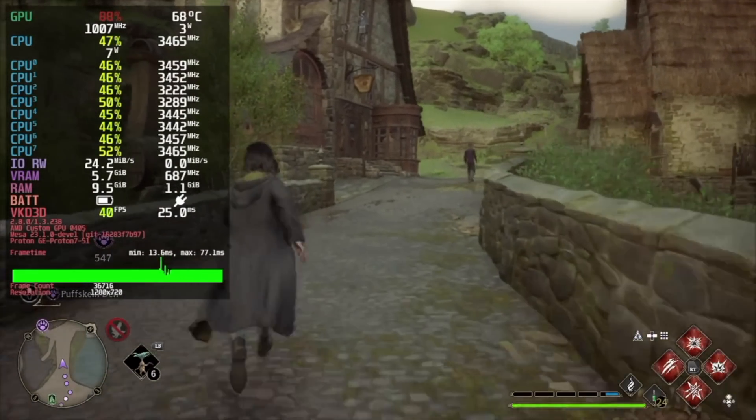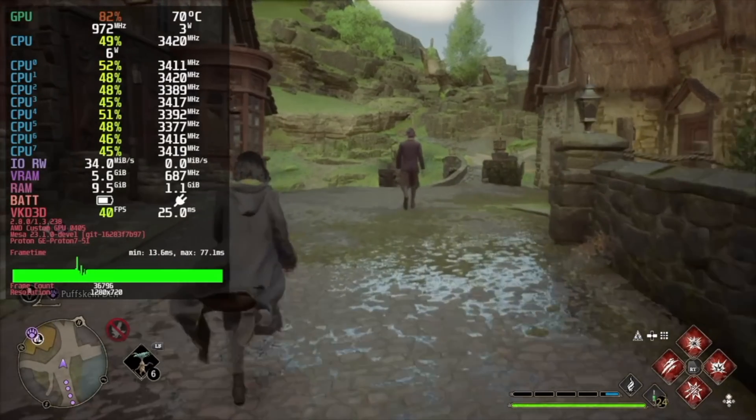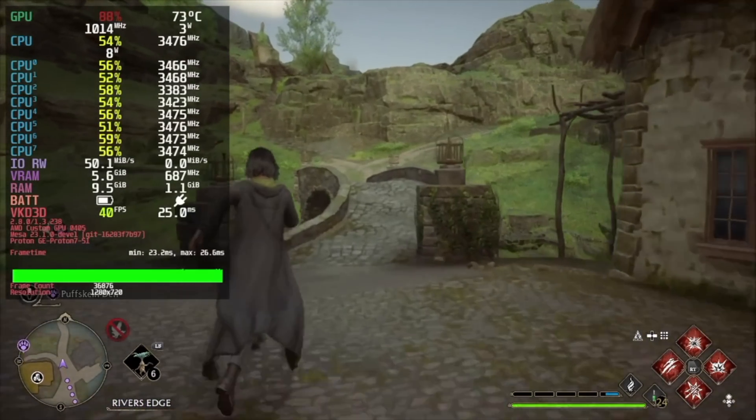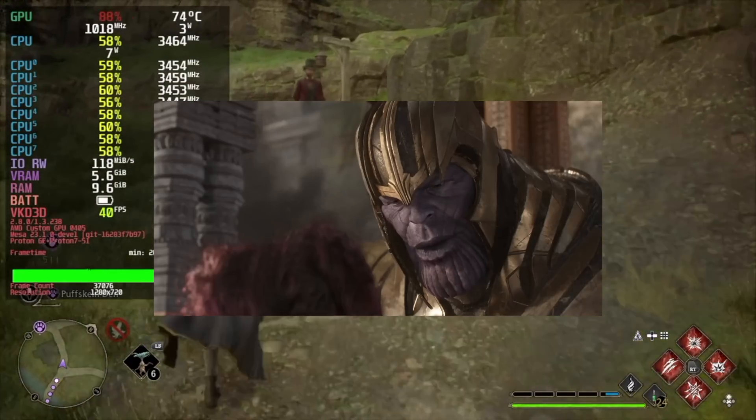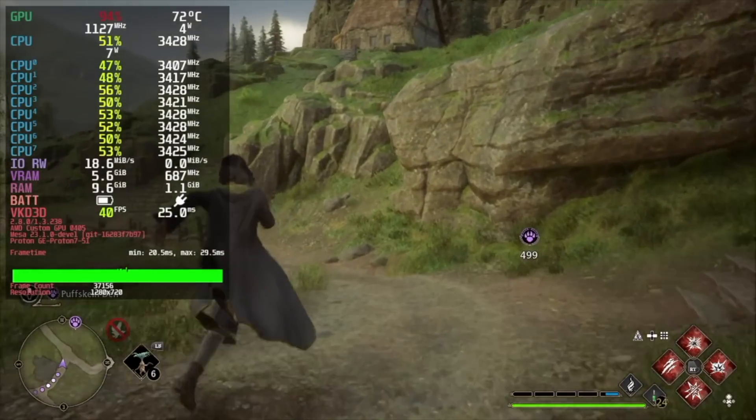Next is Smoothest, where every frame is sacred no matter the fidelity cost. If you want your experience to play like it was just dipped in Crisco, then use these settings. Third, we have the Balanced preset, where I focus on getting a good compromise of fidelity and performance by targeting 40fps. If you want your gaming to be perfectly balanced, as all things should be, then use these settings.